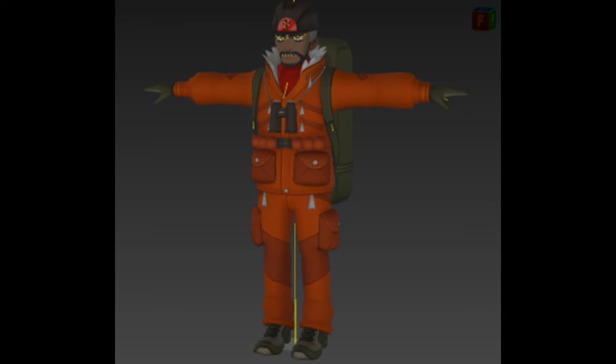Then we have a character that we were introduced to already via the last Pokemon trailer — basically the DLC direct that we got from Pokemon earlier, I believe like a week or two ago. This is Penny. The full model of Penny isn't available in the Isle of Armor DLC, but it is hidden in the files, and you can get a better look at Penny — all decked out and ready for that winter cold inside of the Crown Tundra.